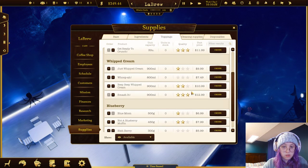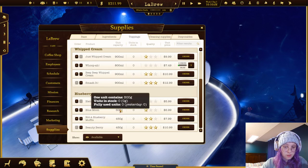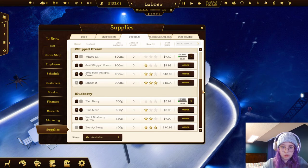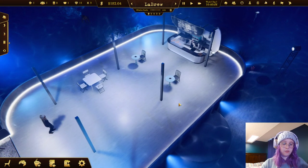Ordering toppings - we'll stick with basic quality here for a four-hour delivery. If you do instant delivery it costs way more, so we'll wait the four hours and just won't put it on the menu yet. You can also set ingredient priority so when baristas are making coffee they choose which ingredient to use first based on priority - so we'll bump those to the top.